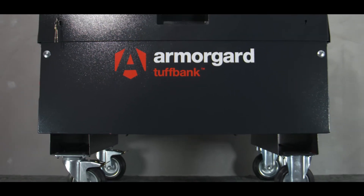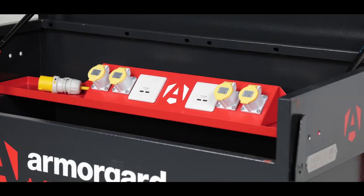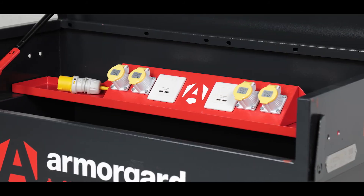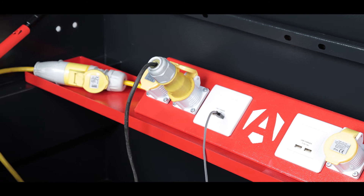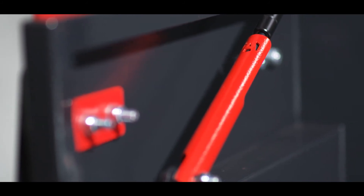Forklift pockets are available on our larger sizes. We can also provide crane lifting eyes and a charging shelf to instantly create a secure power source. Your safety is important to us too, so we have added the new Slamstock — an enhanced safety lid stay.